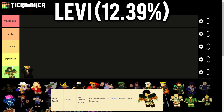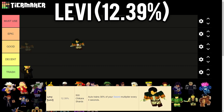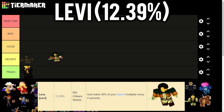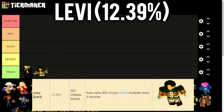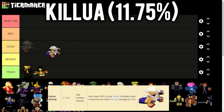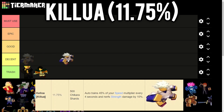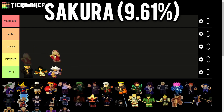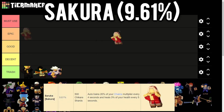Next we have Levy, who trains 30% of your sword every 4 seconds. For beginners this champion can be used for sword, but 30% every 4 seconds just isn't worth it - Trash tier. Then we have Killwa, who trains 45% of your speed every 4 seconds but nerfs strength damage by 10%, so this champion isn't that good either.